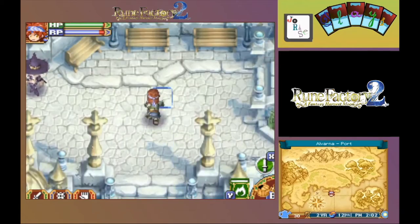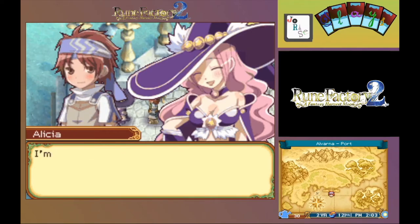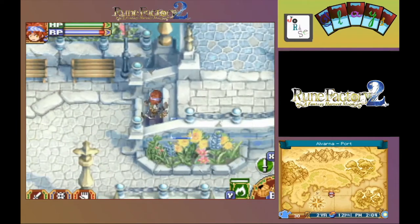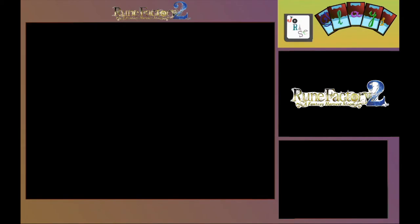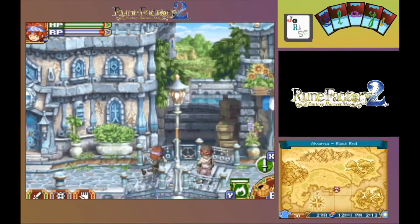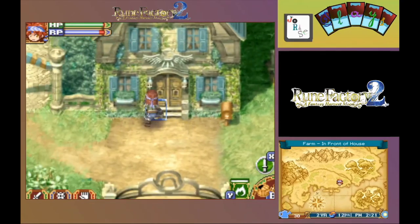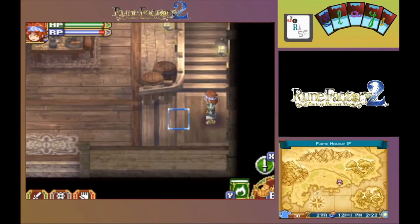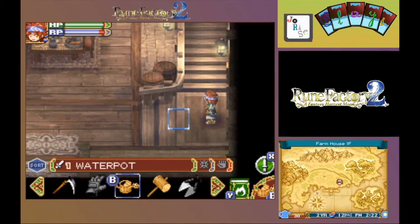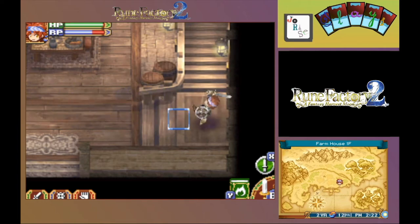Now that we're back in the village, let's say hi to Alicia here. And now check in here — nothing new. Let's make our way all the way over to the homestead. Get inside, pull out the sword, and get back to practicing. Finish up the day with more practice.